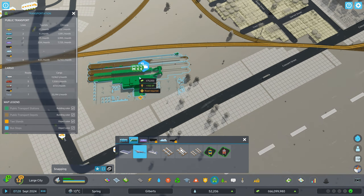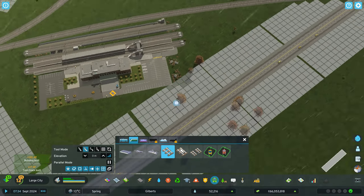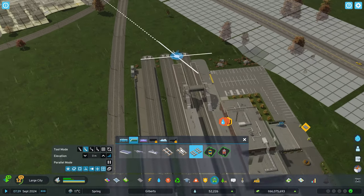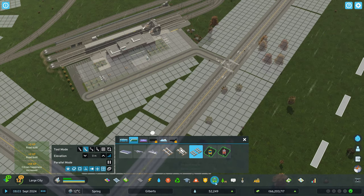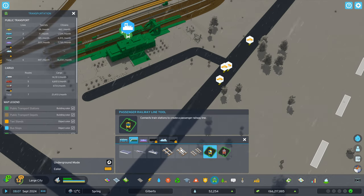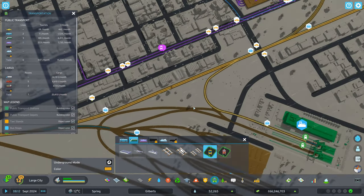I'm going to come over here and build a train station. I'm right-clicking and rotating with my mouse, then I can place it there. We need a road here as well, so I'll go ahead and get that in place. Then we can use the Passenger Railway Line tool and create a new route that would go from here to the middle.